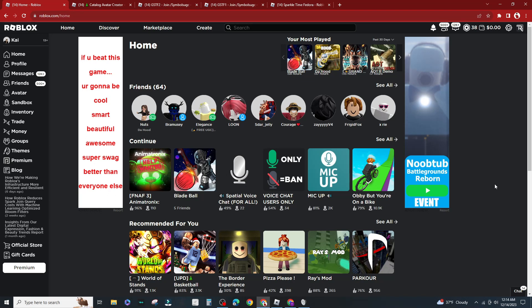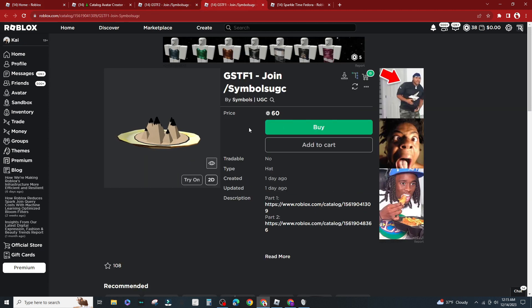In today's video I'm going to be showing you guys how to make the Sparkle Time Fedora for 120 Robux. What you guys need is these two things, which cost 120 Robux in total. I'll put these in the description if you guys want to get it.